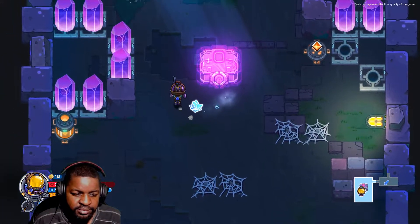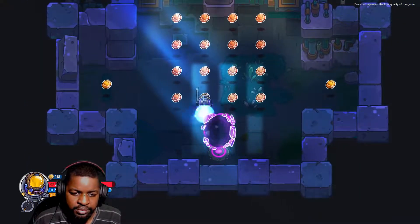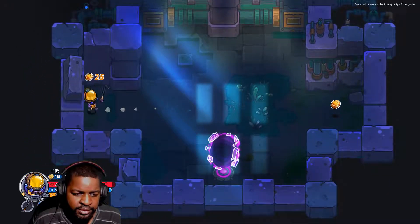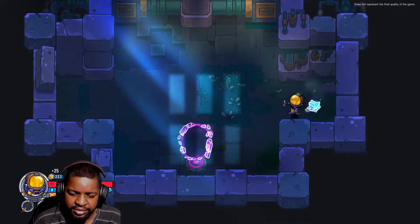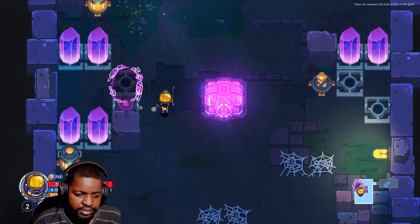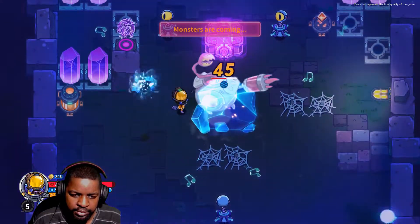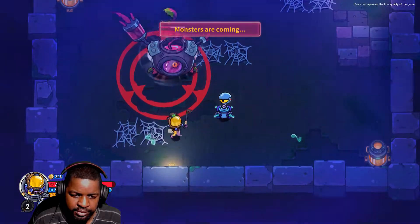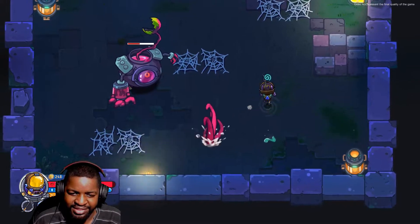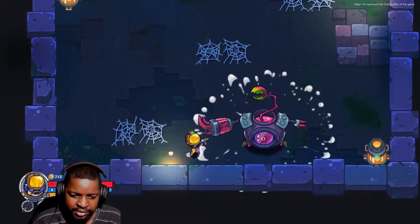I'm going to open this up just in case I need it - and I do need it right now. Money, thank you. Yeah, it literally is just a jump backwards. Alright, I'm down with that. Summon the powerful enemy - I'm ready for you. Let's get rid of your friends here. I'm dizzy, stop. Let's go!